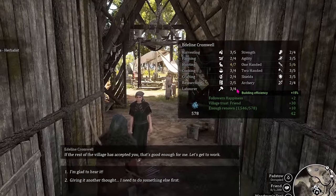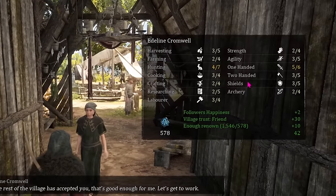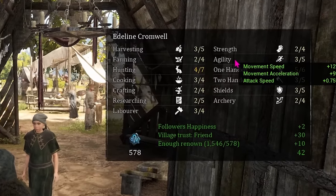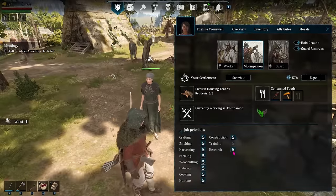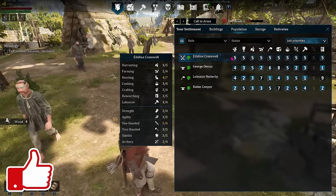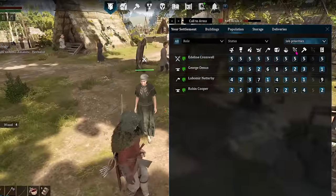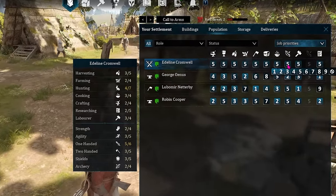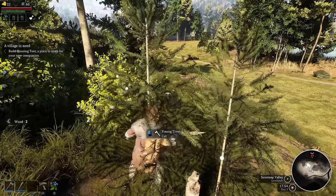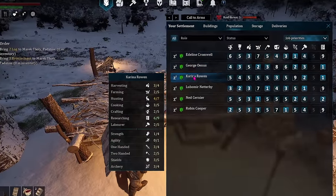Each worker has their own individual level of skills for each type of task and a limit on how high that skill can develop. You can see these when you hire them and on their attributes screen. However, the most efficient way to assign priorities is to hit N to go to the settlement screen and look at the population tab. You can scroll over each person's name and get a pop-out on the side to show their skill levels right next to where you can adjust them. This is also a good way to get an overview of where certain tasks may need someone assigned a higher priority.